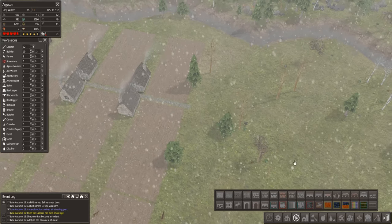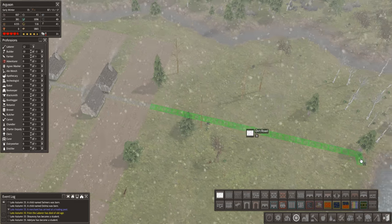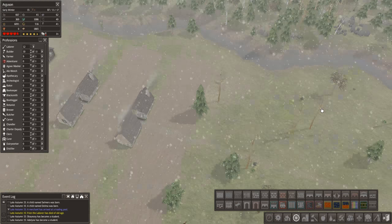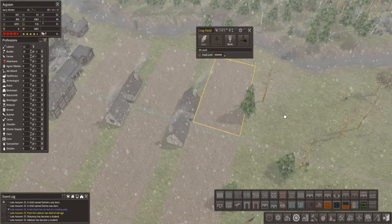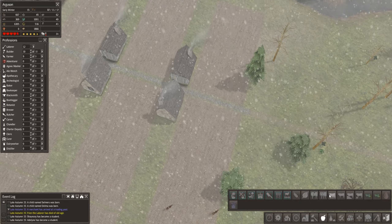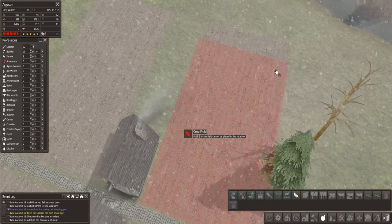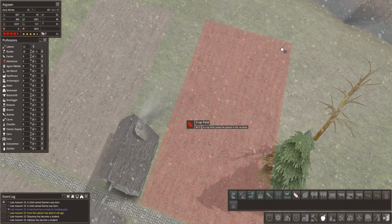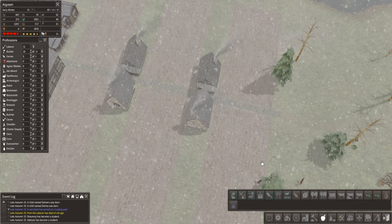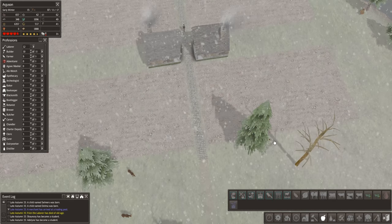I'm going to put some more farms in here. I'm going to put this path all the way across to the edge. And then if we remember rightly, these were all 15 by 8, weren't they? So let's get this filled up. Let's double check - 8 by 15, yep that's good. We probably don't need houses between every single one, but we may as well just so we can get people not having to travel too far.